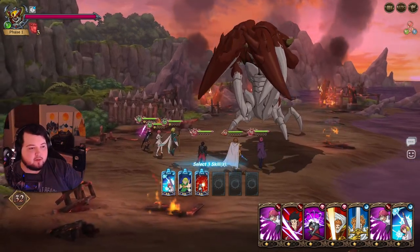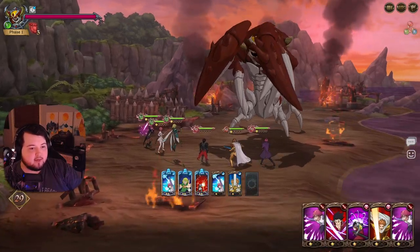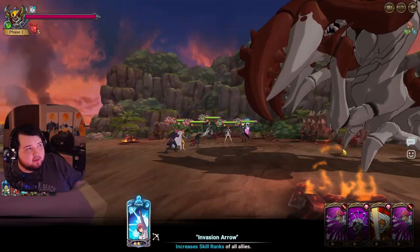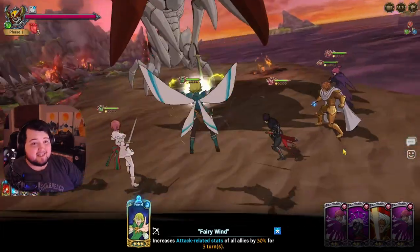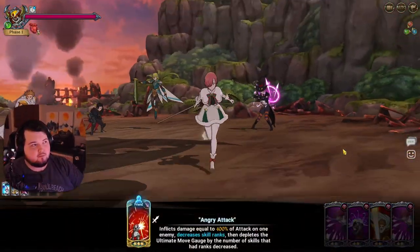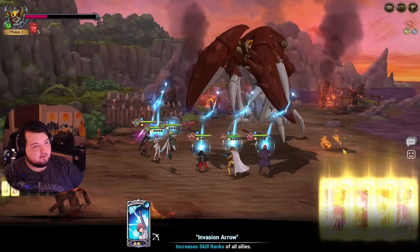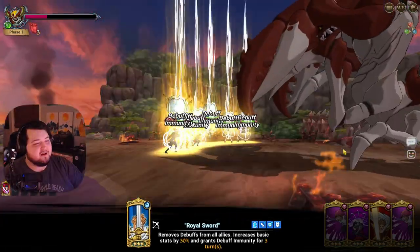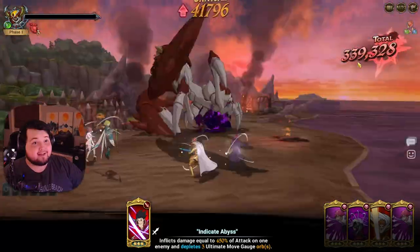We're going to get buffed up here. We get level three cards and use them. I'm pretty sure this will end up doing a decent amount of damage — his Liz is really buff. He's doing a decent amount of damage already. We're going to be putting on a ton of buffs. That is a 339K first turn.